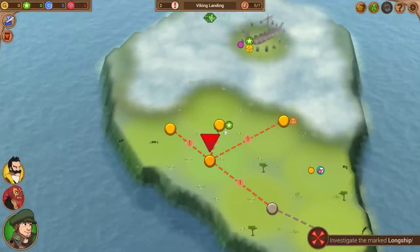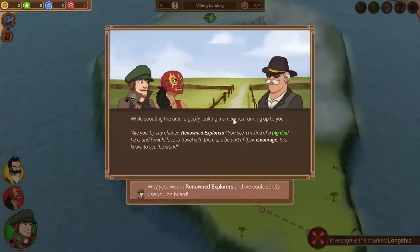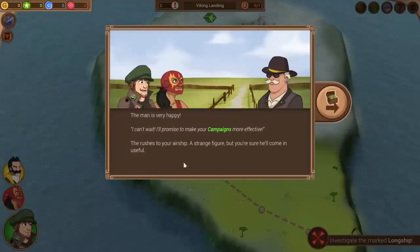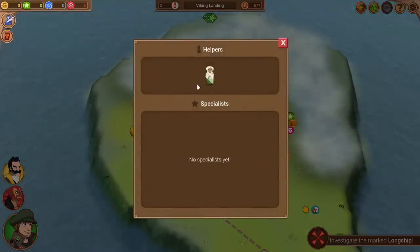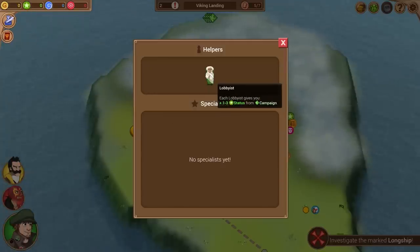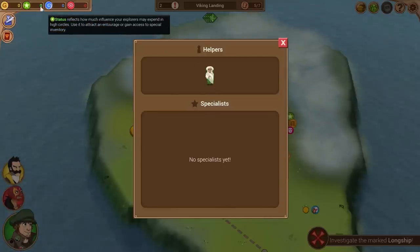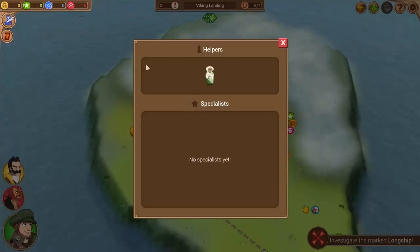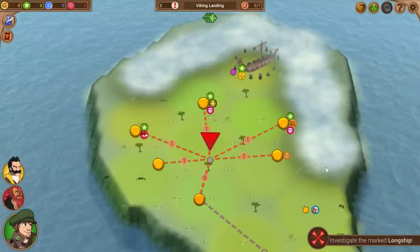This next jump costs zero supplies — might as well go. While scouting the area, a goofy-looking man runs up asking if we're renowned explorers and wants to join our entourage. We say yes and he promises to make our campaigns more effective. Through the entourage system, you can hire lobbyists, merchants, or researchers who give you more campaign tokens during expeditions. Getting a free entourage member right off the bat is great — the first one normally costs 40 status tokens.